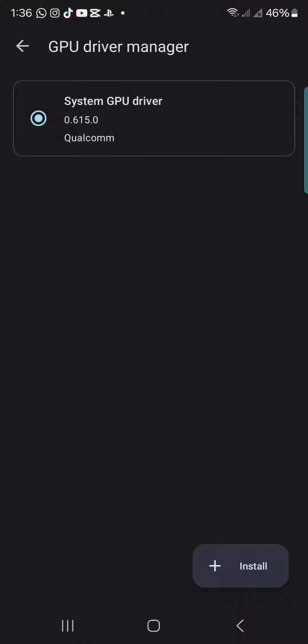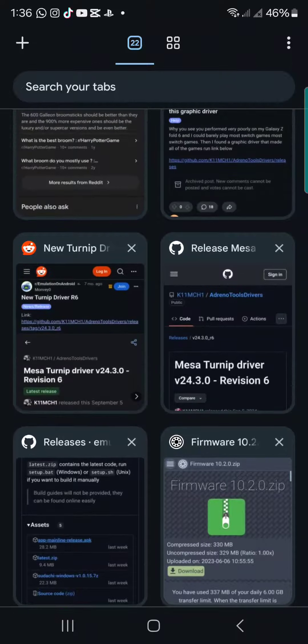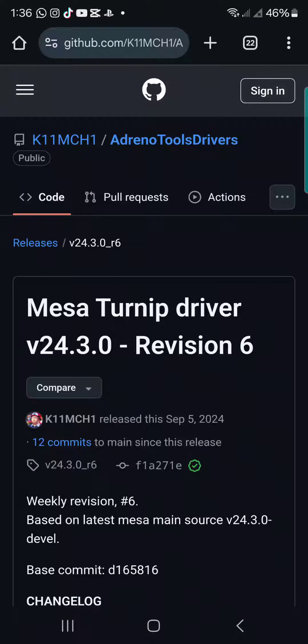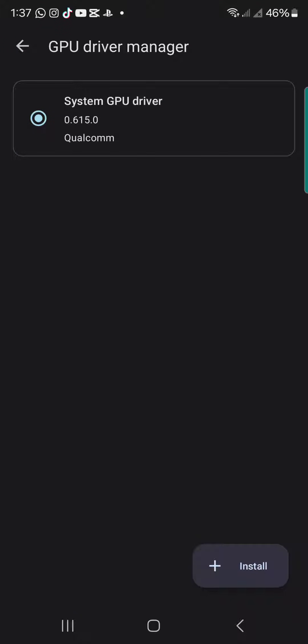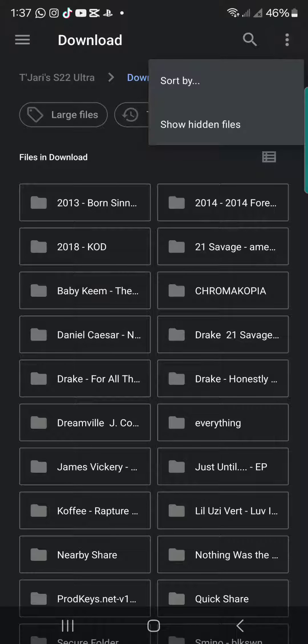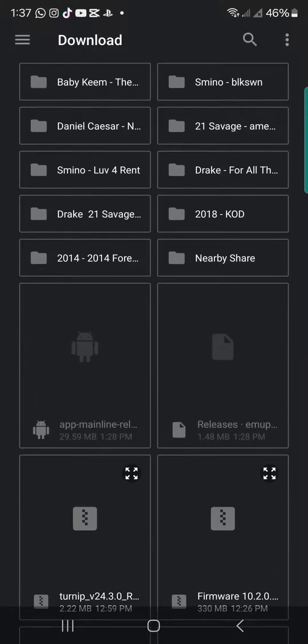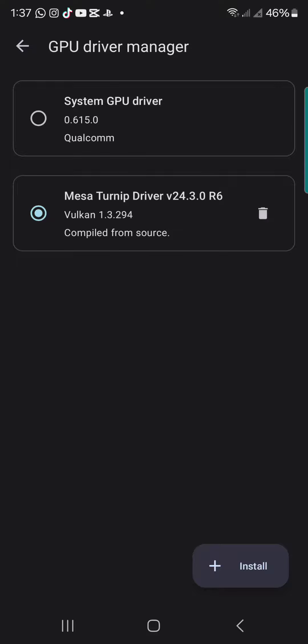Now the Mesa Turnip driver comes in — remember I told you to download that? This is where it goes, in the GPU Driver Manager. Press Install, find the Mesa Turnip driver file, and — important — don't take it out of the zip, leave it in the zip. Press it and it's installed.